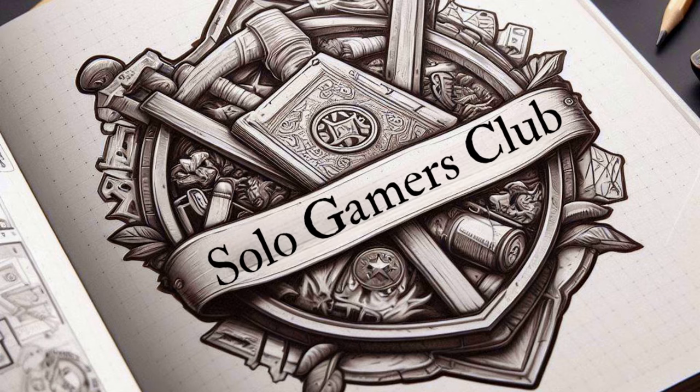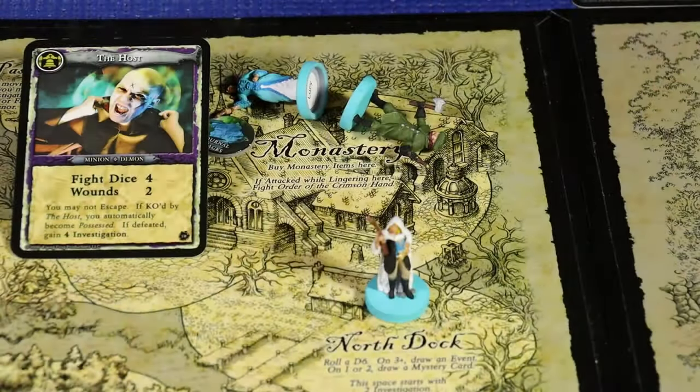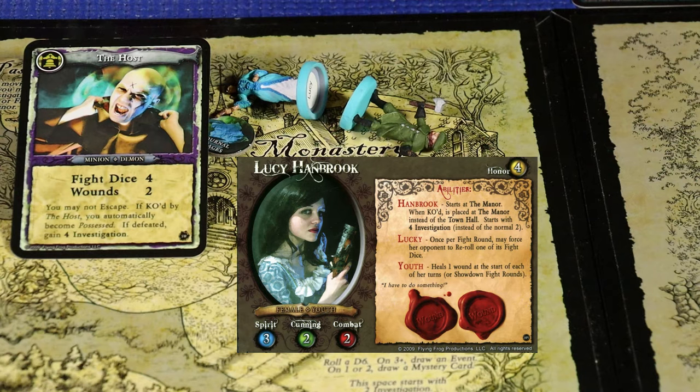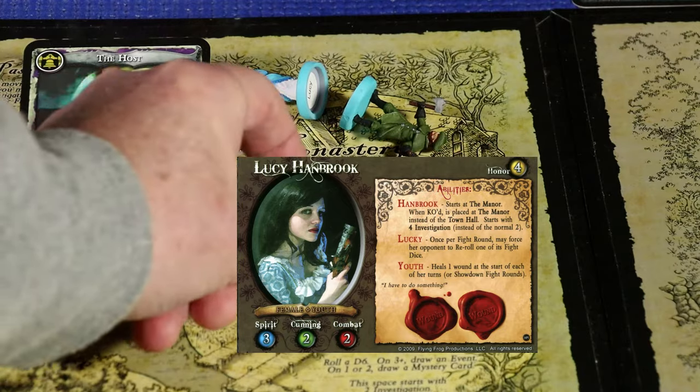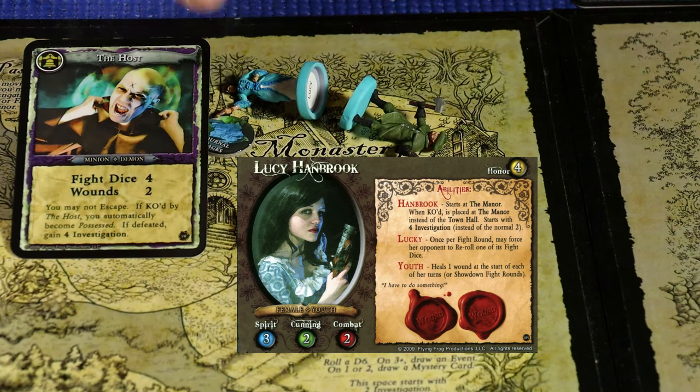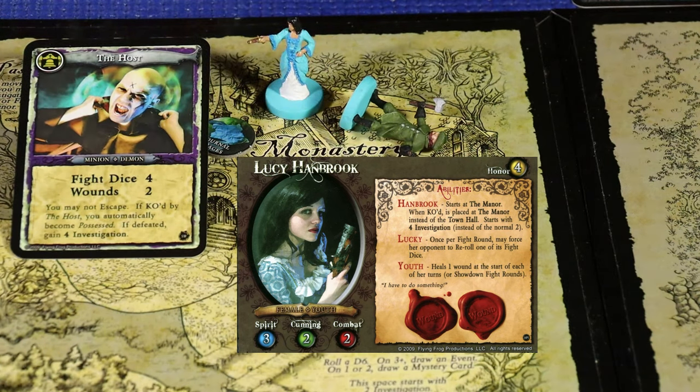At the close of the previous video, I alluded that I had some mistakes at the end of that video, so we're going to correct those right now. During the fight that Lucy had against the host at the monastery, I failed to use Lucy's lucky ability, which allows her to once per fight round force her opponent to re-roll one of its fight dice. We re-rolled that - it came up as a four, so on that last hit she took, it was actually a miss. She ended up killing the host.